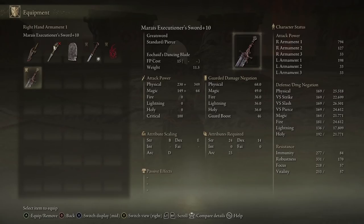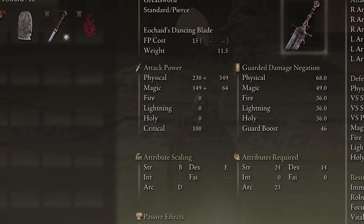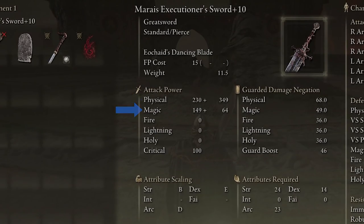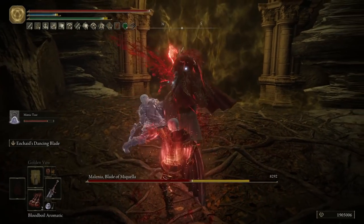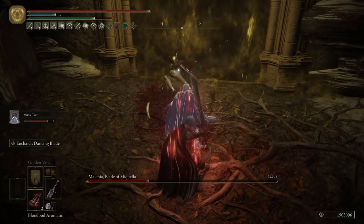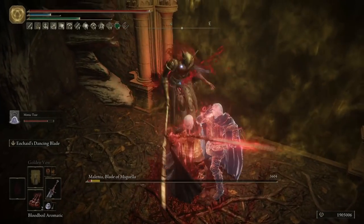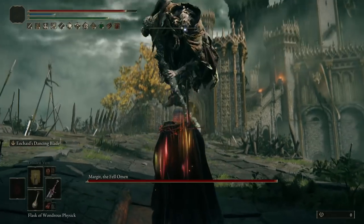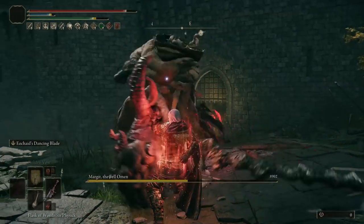The Marais Executioner is a great sword that scales very well off strength and arcane. It deals physical and magic damage. But what really makes this weapon stand out is the Ash of War, Aeonia's Dancing Blade. When used, it flings the sword forward towards your target, continuously dealing damage while violently spinning. After that, the sword returns to your hand, delivering a final slash to your enemy.